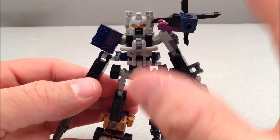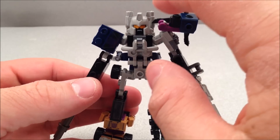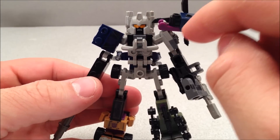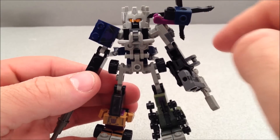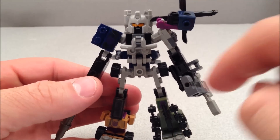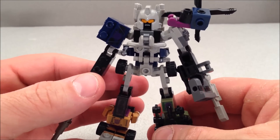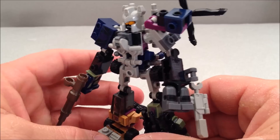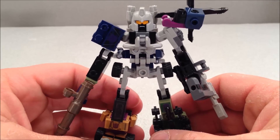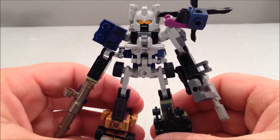Just like his brothers, he's got all the same articulation. Basically he can move everywhere — his head spins, his waist spins, he's got ball joints here and there, pivots there and there. Everywhere you want this guy to move, he can. He's just really fragile, so I'm not going to do it because I tend to end up with just a big handful of Creo parts when I try. So we'll just pretend like he moved.